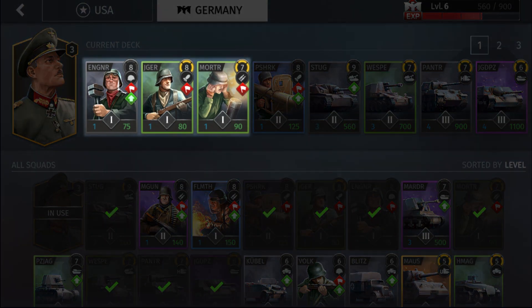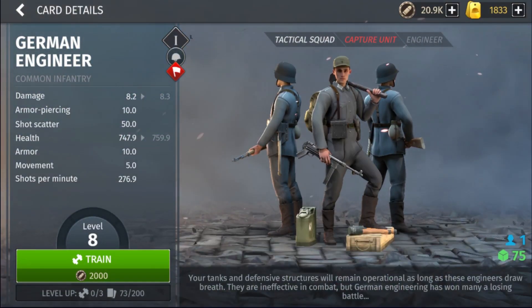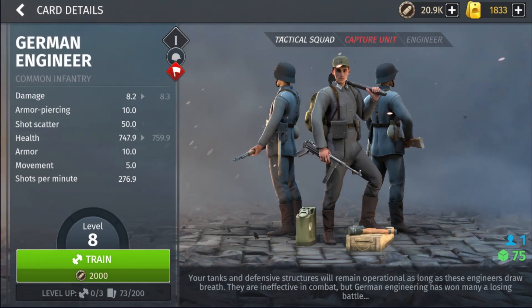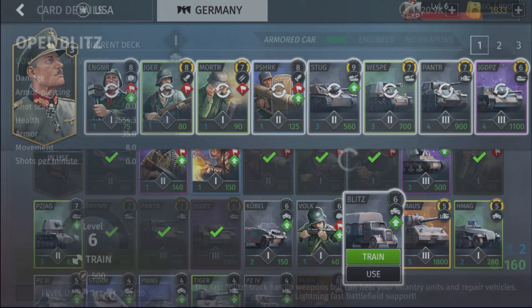In tier one I have the Engineer, the Jaeger, and the Mortar. The Engineer is very similar to the American engineer — it's a capture squad that repairs vehicles and buildings, but doesn't fight very well. Its job is to repair vehicles in the mid game. In World War Armies, infantry heals quickly at base but vehicles heal very slowly, so Engineers get your vehicles back into fighting shape much quicker, including repairs on the front lines.